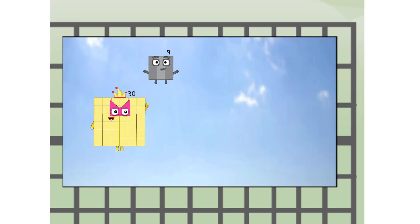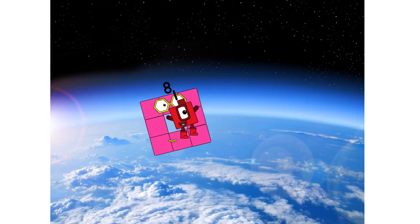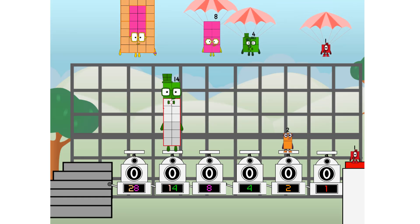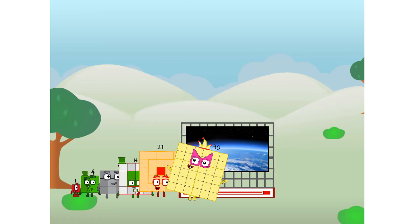We're two squares. Hop! The edge of space. Nearly there. Amazing! We sent a square to the edge of space without rockets. We just need a little more power.